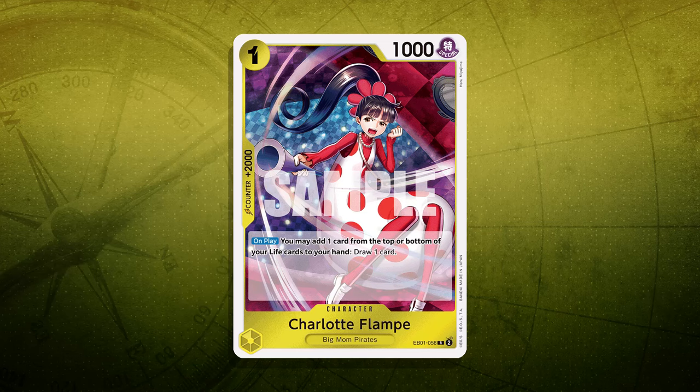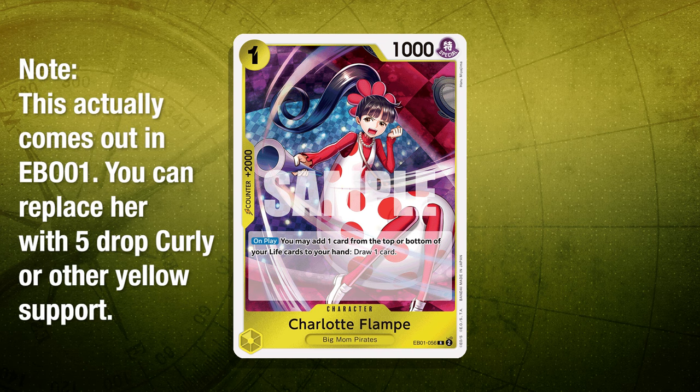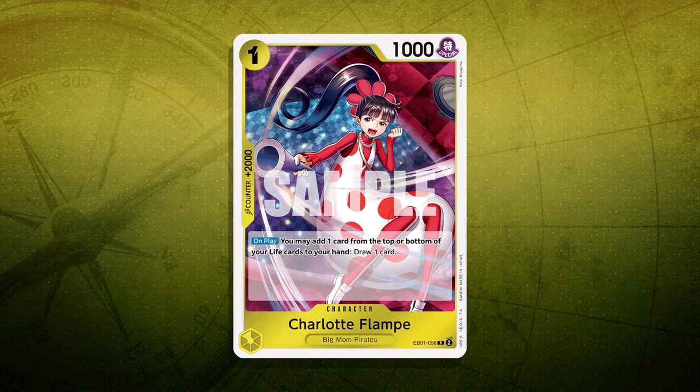Let's talk about those 2Ks. First up we have Charlotte Flampe — she's a one-cost on-play where you take the top or bottom card of your life and draw one card. This is a really good opener because you kind of just want to be at zero, so you're going to be taking life anyway and it feels good to draw one while doing that. It also gives you more options to thin out your deck and your life.